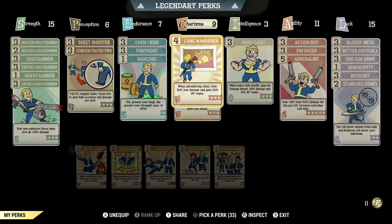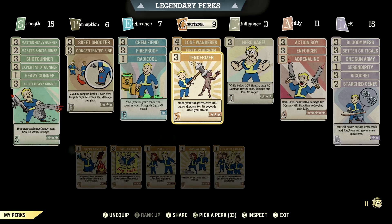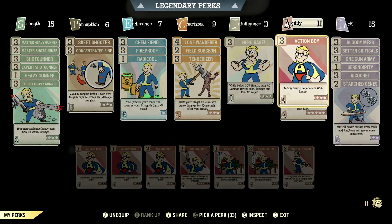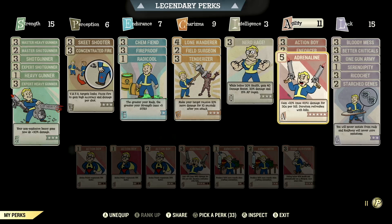Over in Charisma, we have 9, with Lone Wanderer maxed out — when adventuring alone, take 20% less damage and gain 30% AP regen. We have Field Surgeon maxed out — Stimpaks and Radaway work much more quickly. We have Tenderizer maxed out — make your target receive 10% more damage for 10 seconds after you attack. Over in Intelligence, we have 3, with Nerd Rage maxed out — while below 20% health, gain 40 damage resist, 20% damage, and 15% AP regen. Over in Agility, we have 11, with Action Boy maxed out — Action Points regenerate 45% faster. We have Enforcer maxed out — your shotguns gain a 15% stagger chance and a 30% chance to cripple limb. We have Adrenaline maxed out — gain plus 10%, up to max 60% damage for 30 seconds per kill; duration refreshes with kills.